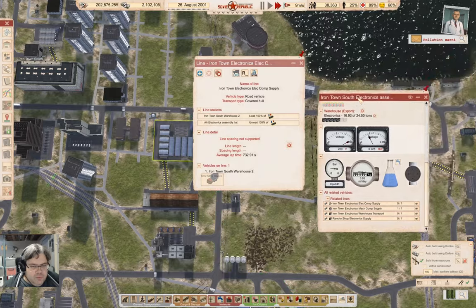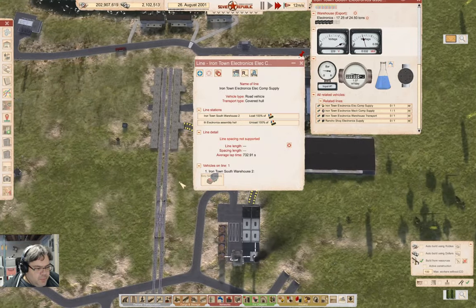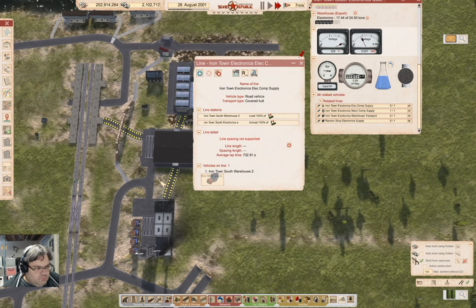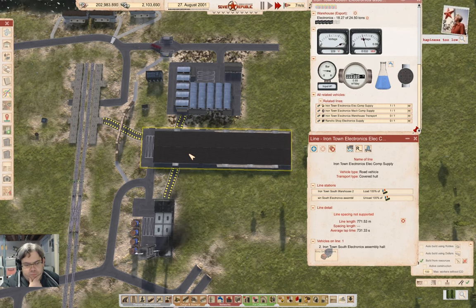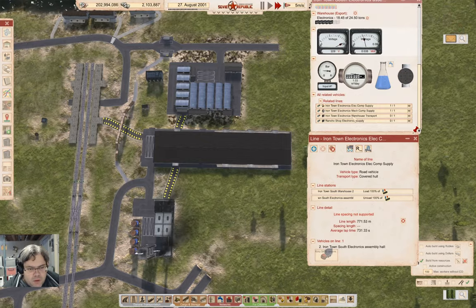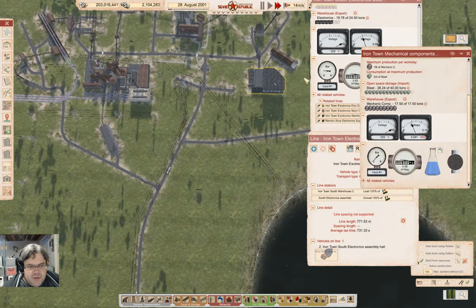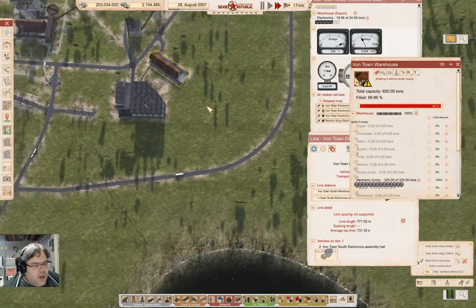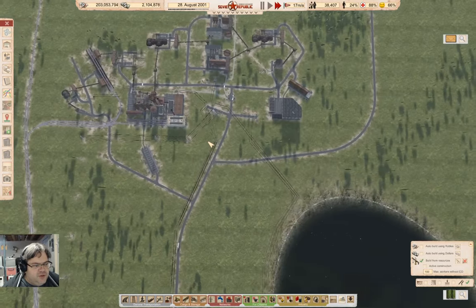I might want to chuck in a road station here somewhere. Maybe, or maybe not. Up here is the mechanical components, and we have a warehouse where they're being distributed — that's how we get them down there. Those need to go to the central location — ish.